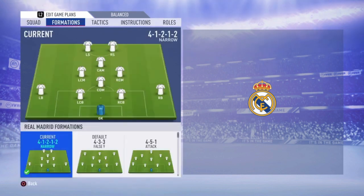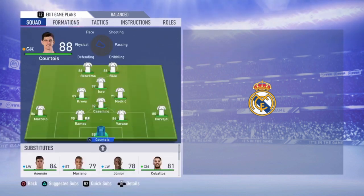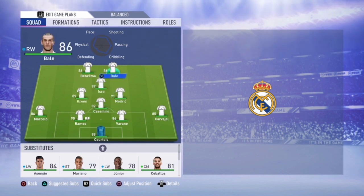We're going to start with the formation. It's a 4-1-2-1-2 narrow. Going to the lineup: Courtois is the goalkeeper. Carvajal is at the right. Varane and Ramos are the center backs, and Marcelo is the left defender. Casemiro is the central defensive midfielder. Modric and Kroos are the central midfielders. Isco is the attacking midfielder. Bale and Benzema are the strikers.